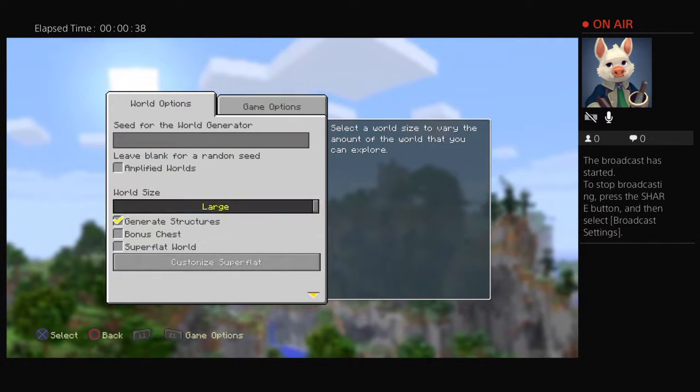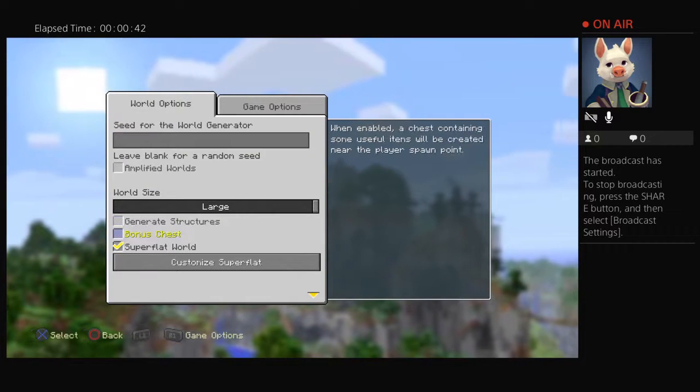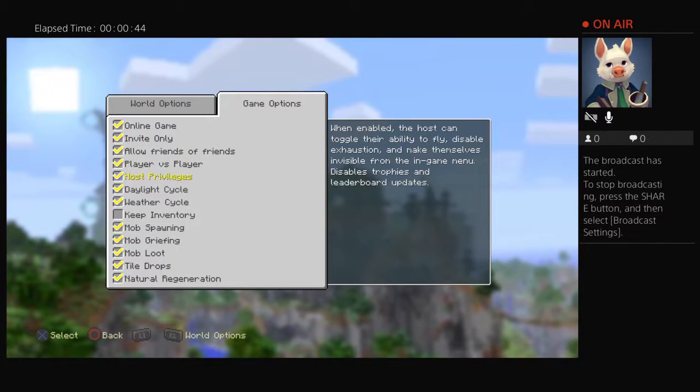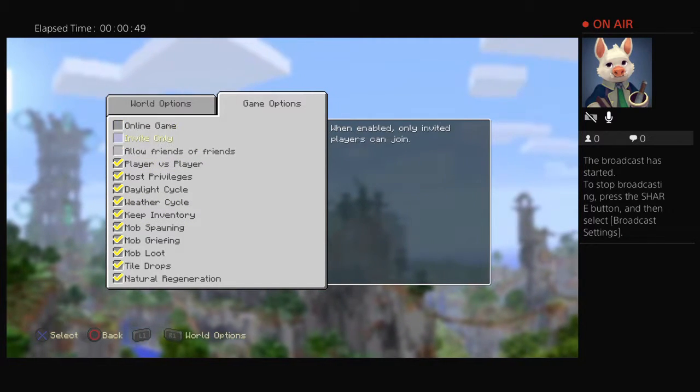Set the world to creative and then superflat world. You have to have superflat world on, and then you can just put host privileges on.